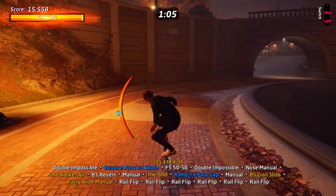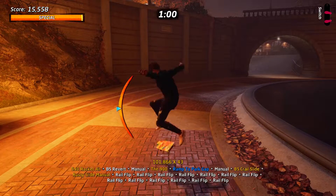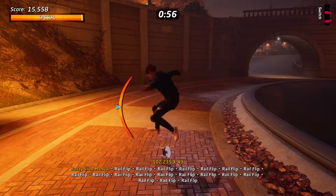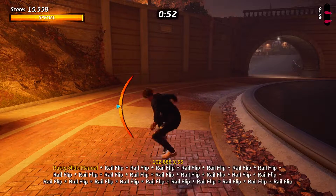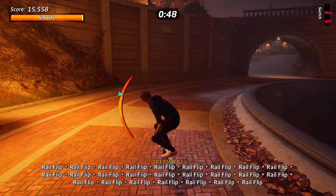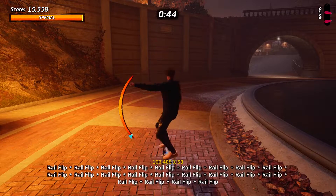That said, the route does give us a rather large base score and at the moment we are sitting at about a hundred thousand. We then start the rusty slide manual and rail flip combination which will beef our multiplier up from about 30 to somewhere between 60 or 70 before the balance becomes too tricky. This then means we can land the combo and then jump straight back into another one.